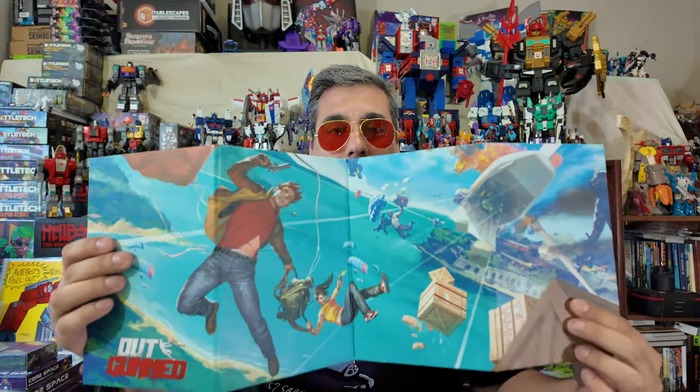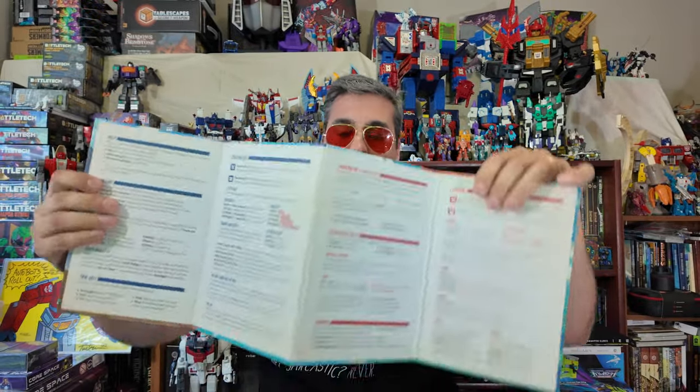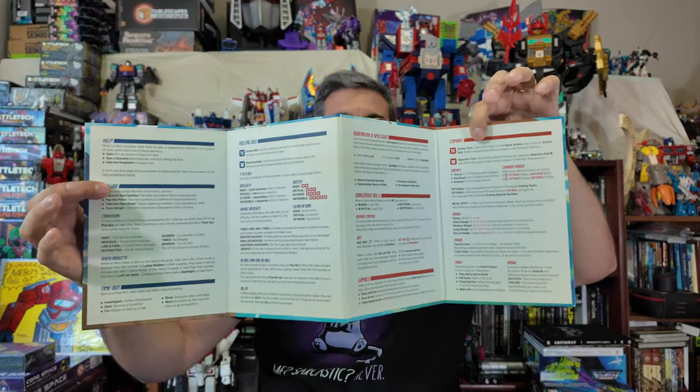I am excited. I'd love to see Two Little Mice put out a few more of these, to be honest with you. I think this is a great way to produce content for your line and to just kind of support it that way. Love this little mission dossier. And then it comes with a GM screen — four panels and on the back is the quick reference, which is great.